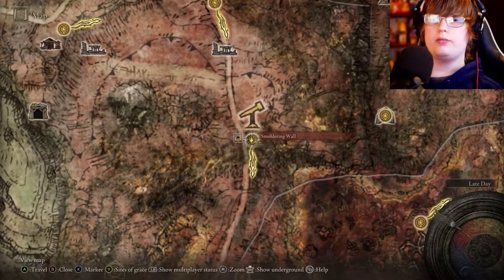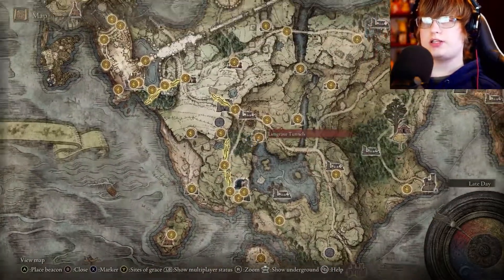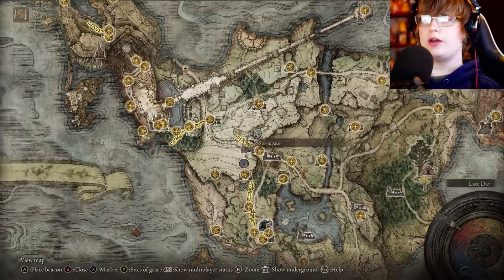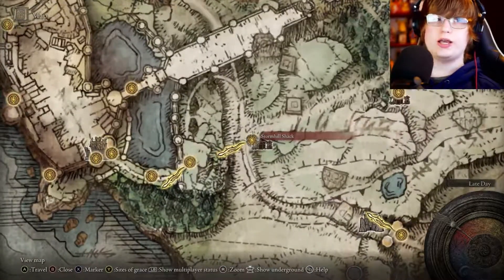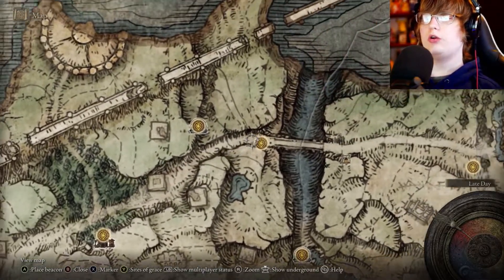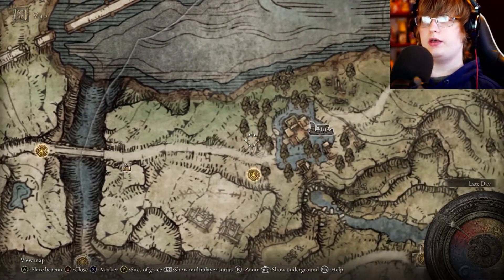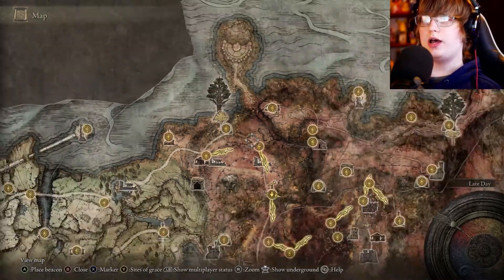You're going to want to follow down this path until you get to the telescope here, and right here there's a grace. The other path you want to go — as I said before — is to go up here and continue with the main story until you get to the Storm Hill Shack, and then you're going to go to the right.